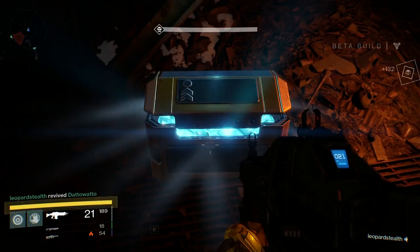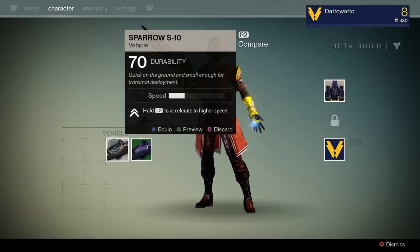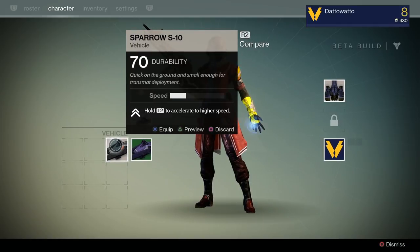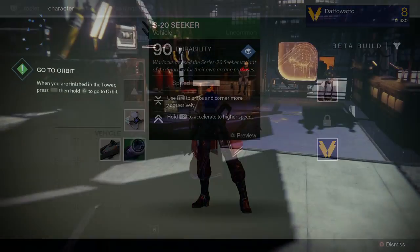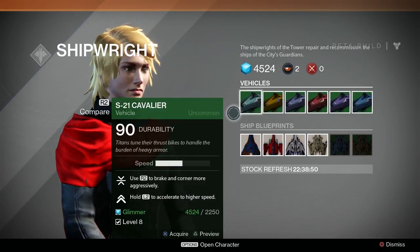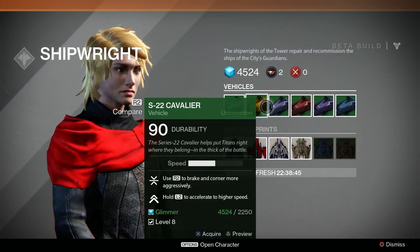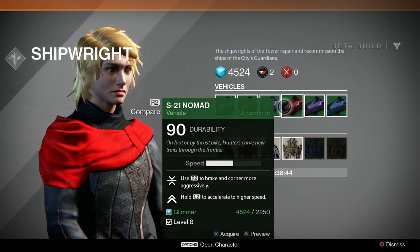You are rewarded with a green quality 90 armor sparrow which is faster than the one you are given during the story missions. You can buy these at the tower from the shipwright, but they cost around 2300 glimmer, so if you don't want to spend your money, you can get a free sparrow by getting all the chests. Obviously, if you want to pick your color or something, you should buy the one you want because the one you get from the chests is random.